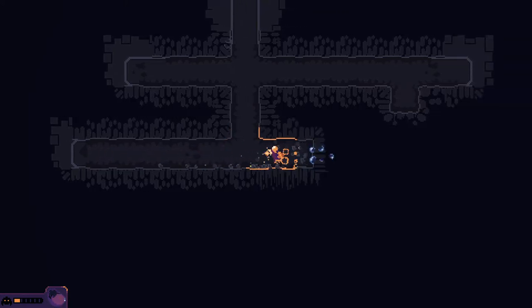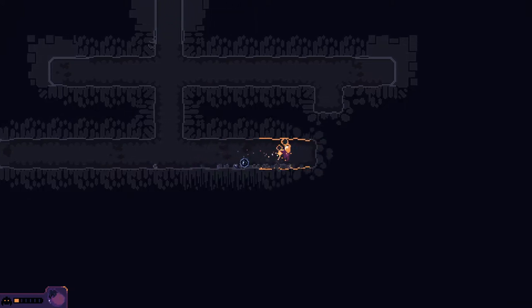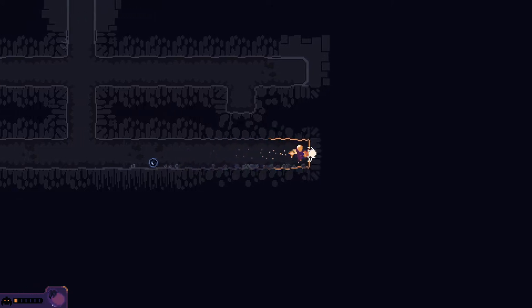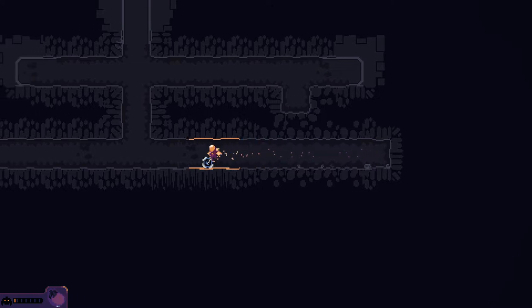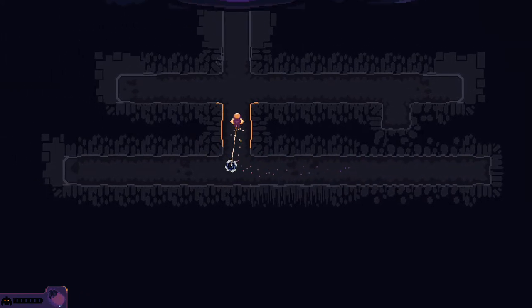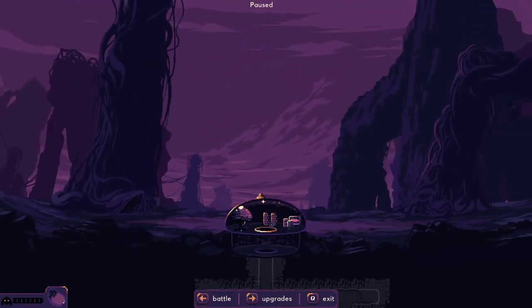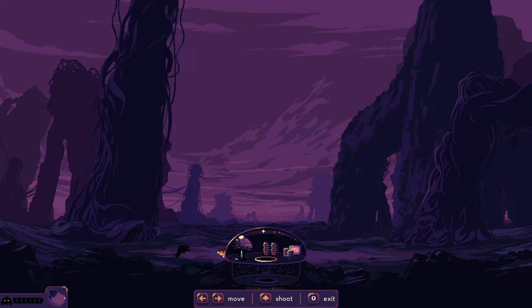We have some iron ore and some water here. There's a little bit of debris that's easier to dig through. We have to go back — I'm gonna get an enemy soon. Shoot is up — interesting, I have to get used to that.